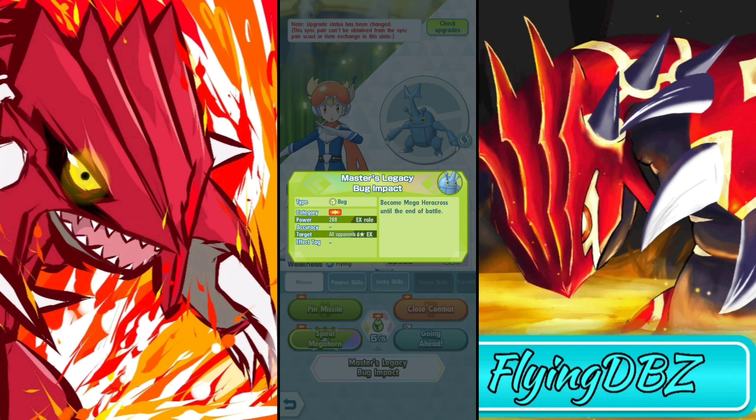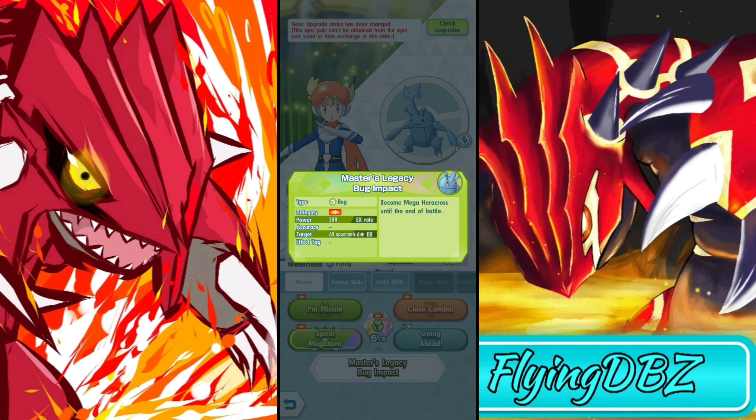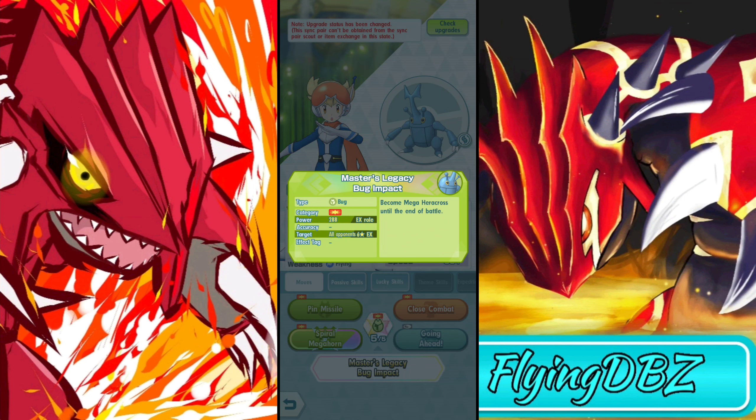Their sync move only effect is that you become Mega Heracross until the end of battle. For their EX role, their main role is physical striker, and when you unlock EX role they become tech, which increases sync move damage. So their main role is physical striker and then EX role makes them tech.